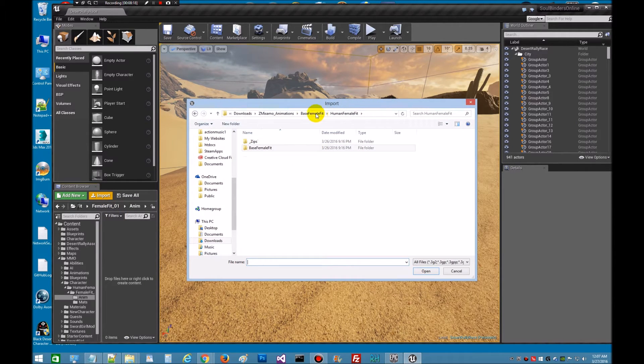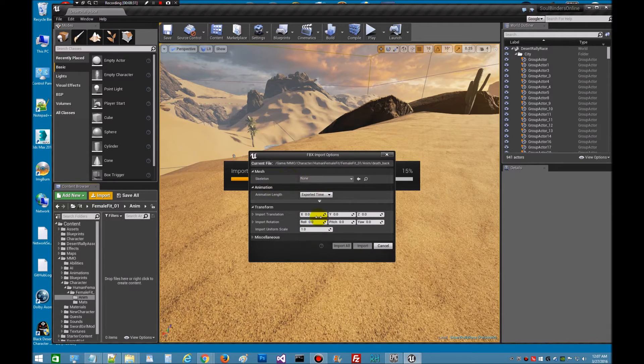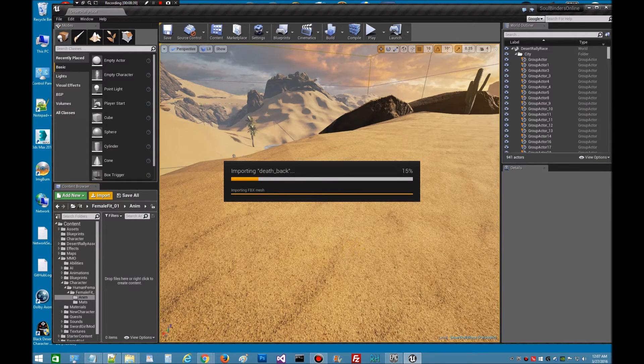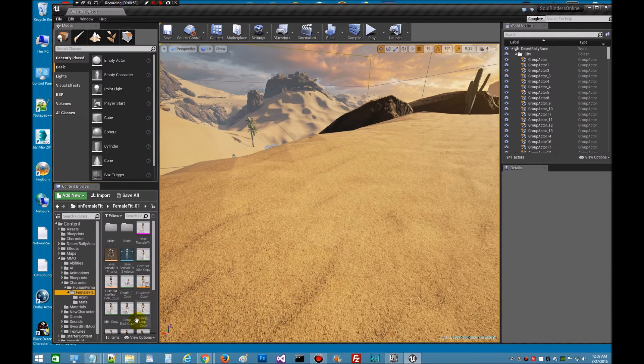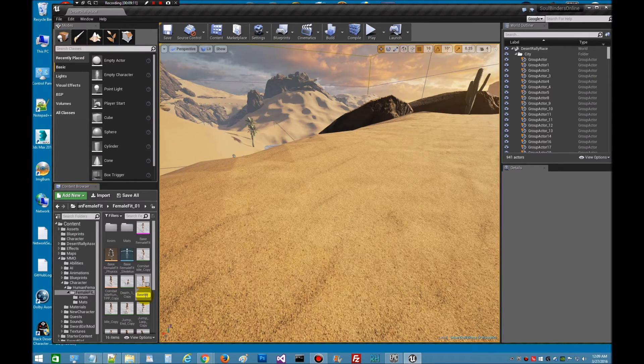I should have imported animations, but let's do that real quick. So let's import the animations. I'm just going to get them all real quick. We've got to pick the skeleton here — we're going to pick our base skeleton — and just hit Import All. That's going to take a little bit. Now I have all the animations in. These are the ones I've got from Mixamo. Here are the duplicates of the one we just made. The next thing we want to do is find the newly created animation blueprint. I'm going to rename it now — I'll call it Base Female Fit BP.